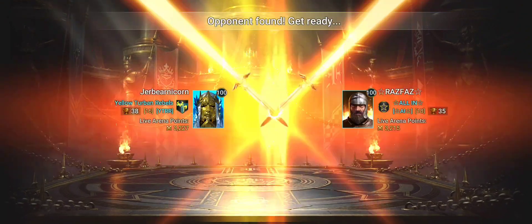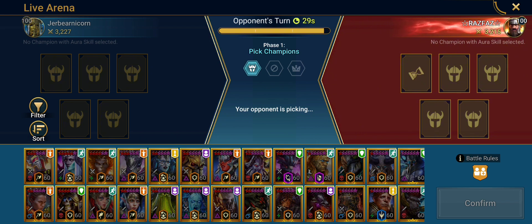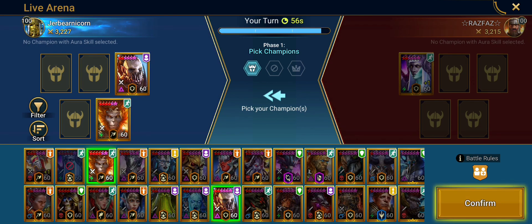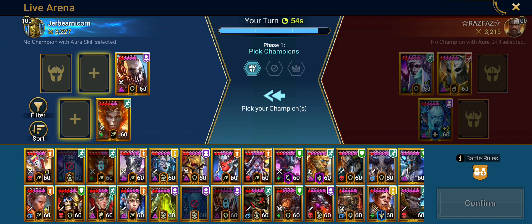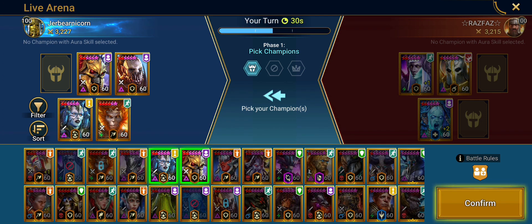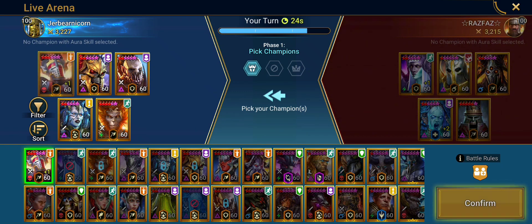Account power a little below mine again. You should be facing teams with account power close to yours, and if you're consistently facing account power below yours, you should be winning more than 50% — and I am, but it's not a great accomplishment. If I move up into gold two and face people with account power similar to or lower than mine, I should be winning. And if I'm not, I'm just not as good a player as they are. There's no shame in people with 10-11 million account power losing to me.